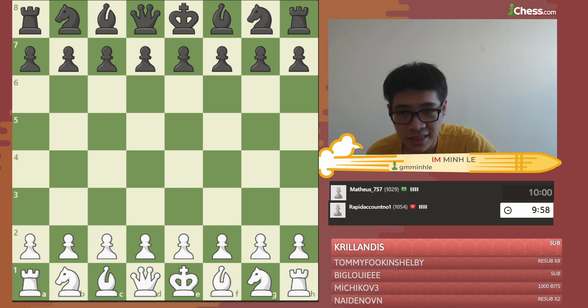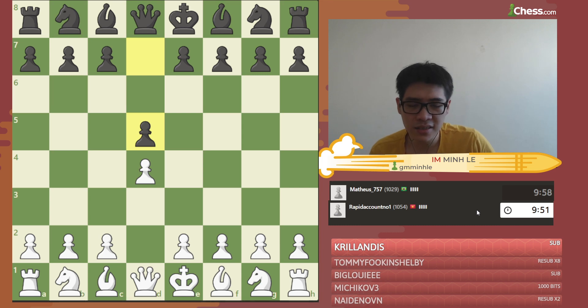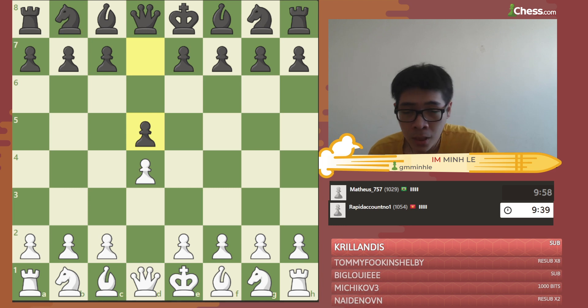We got the opponent Matthias 757 from Brazil — he played d4, d5. So what do you want to see? The Queen's Gambit, the London, or the Catalan? I think the Queen's Gambit and London should be the most popular choices. There are gambits like the Blackmar-Diemer as well, but c4, knight f3, and b4 should be the most familiar. I'll go for knight f3.